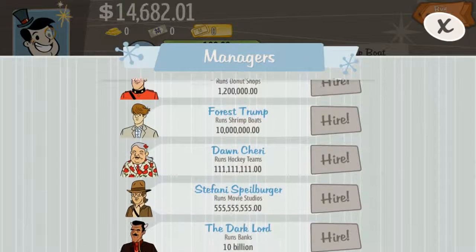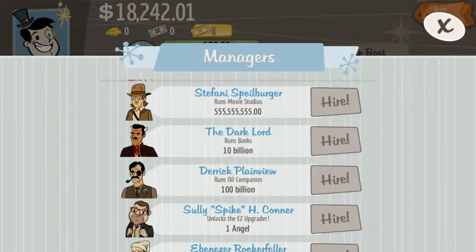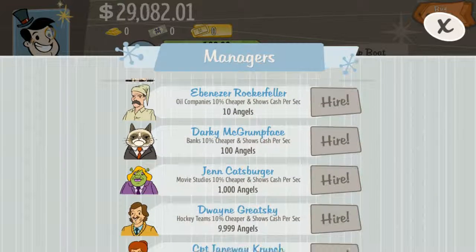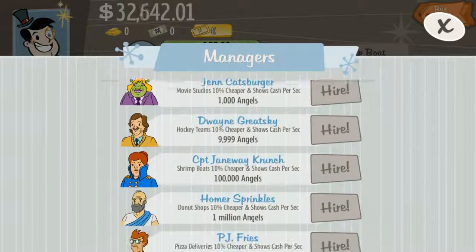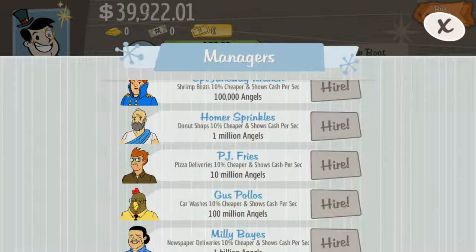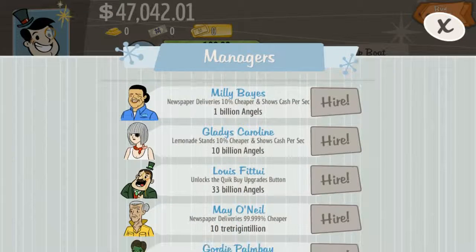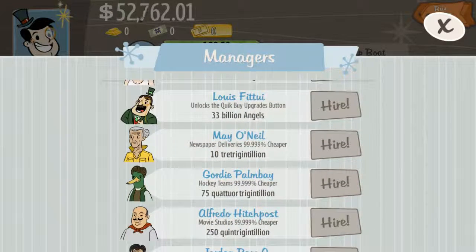What are these? Forrest Trump. These are all kind of cheap referential jokes, but... wow. How many things can you get? Oh, you can get better managers for different ones too.